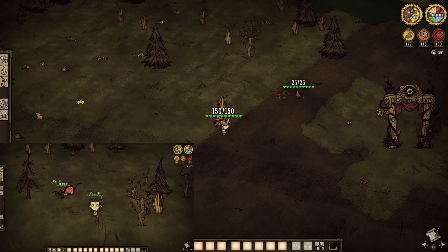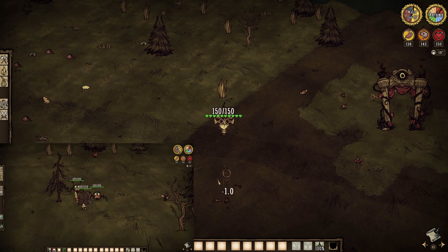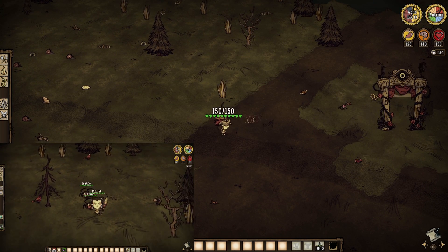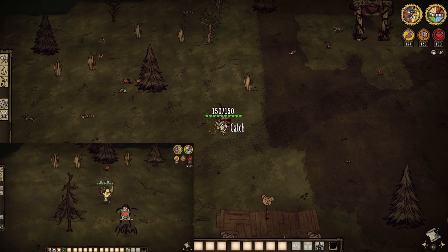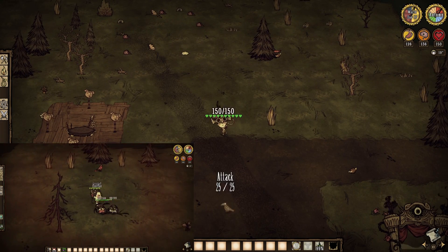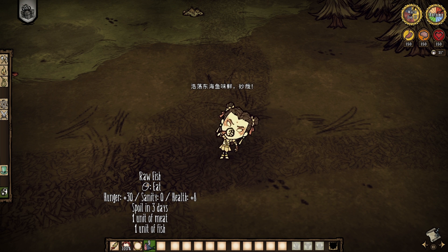Couple last notes. As fierce as she is, she has a soft spot for innocent creatures. Killing non-hostile mobs will knock her sanity down just a bit, but killing hostile ones will instead raise it. Furthermore, being near hostile creatures themselves will drain less sanity over time too. And lastly, her favorite food is raw big fish.